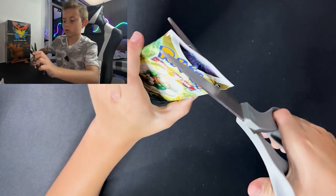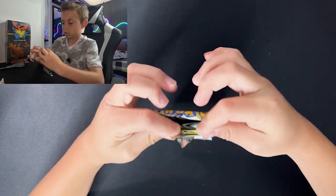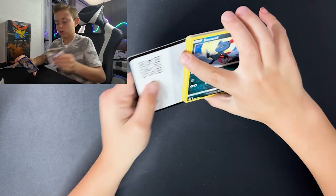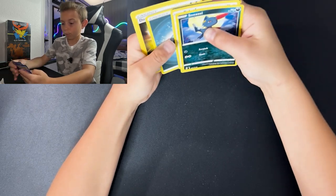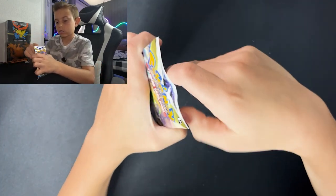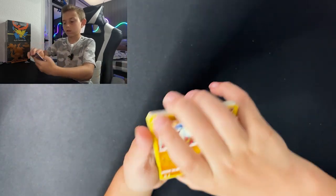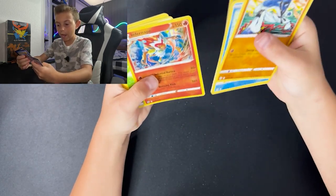I'm gonna use scissors now because I don't want to damage the cards anymore. I don't want to damage a Charizard if we pull one today, so just being cautious. It's gonna be slower opening with scissors, but it's more safety for the cards. We need some hype, we need to pull some stuff! There's a problem — I'm bending the cards by opening it from the back and pulling the side off.